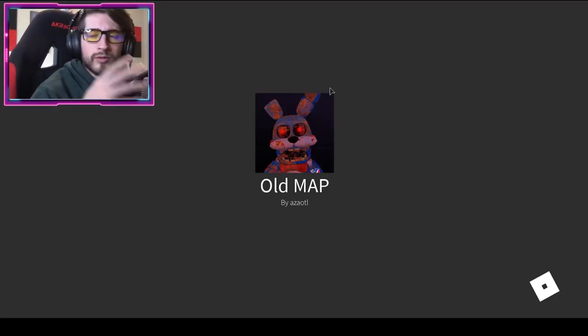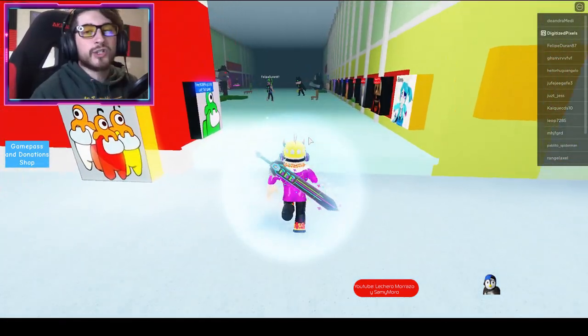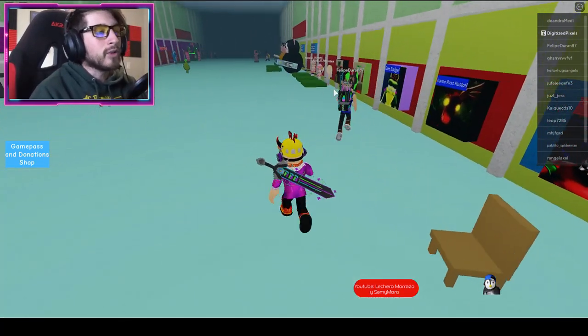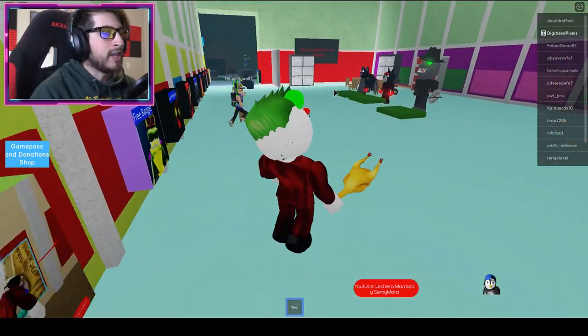Once you're in the old map, I suggest using a morph that can jump high. You can use YouTuber Girl Bunny, or any of the ones that can jump high. I'm just gonna go ahead and use the Joker.